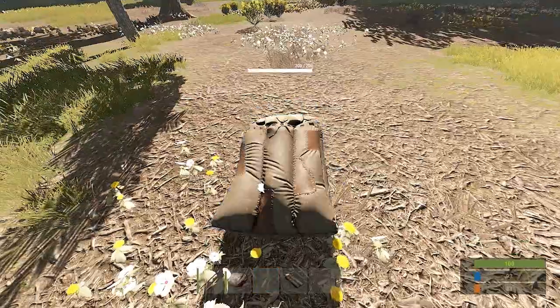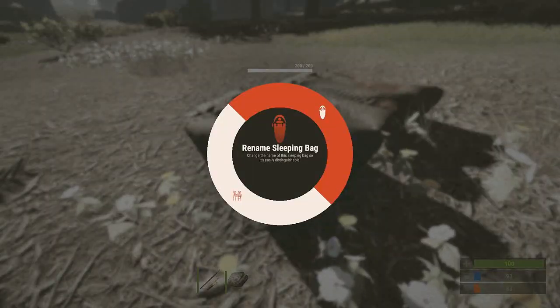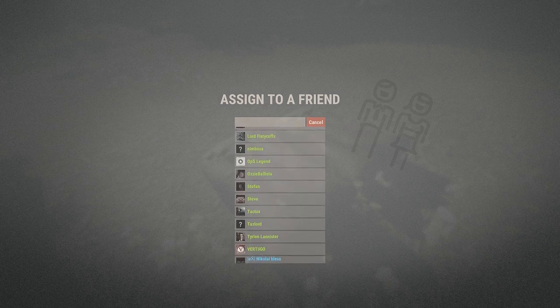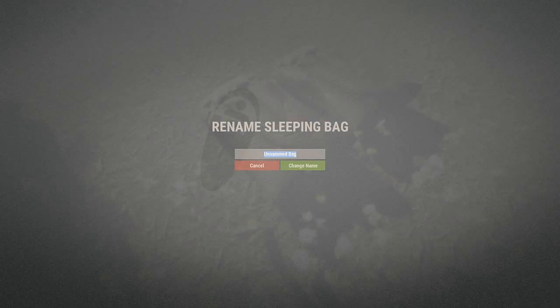Once they are done crafting, all you have to do is lay a sleeping bag down next to you — I've used two here. Then what you do is go up to a sleeping bag and hold E. Go down to Give to Friend — in this case I've used Vertigo. And now that is Vertigo's sleeping bag, and he can just kill himself and spawn at it, and that's how you find your friends on Rust.